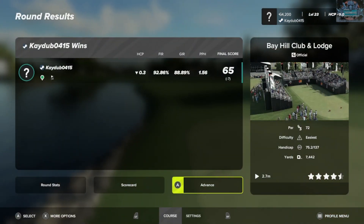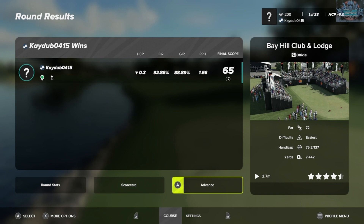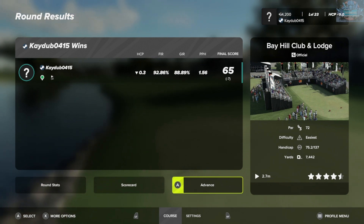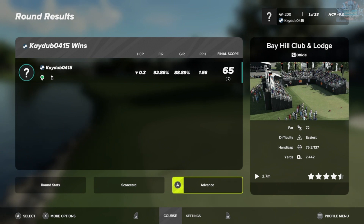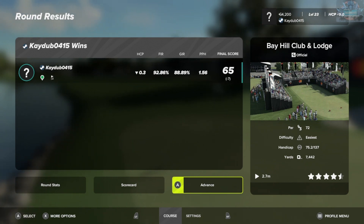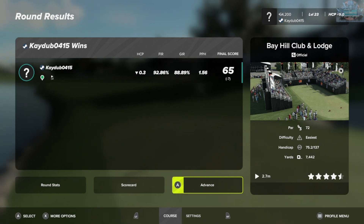Two consecutive seven under rounds here at Bay Hill - pretty good stats. 92.86% fairways, 88.89% greens - the putts per hole was 1.56, that's a little bit above what I'm looking for, but it was still a very good round. I appreciate everyone for joining me for the second round. For the third round we'll switch wind direction again and turn the wind up a little bit, but keep the fast and firm conditions. I doubt I'm going to shoot seven under - if I shoot under par it'll be a good round. Until next time, everyone take care of yourselves and I'll talk to you soon, bye for now.